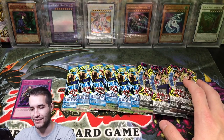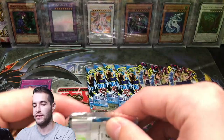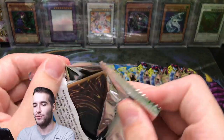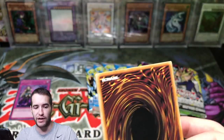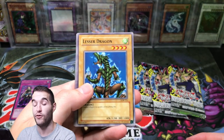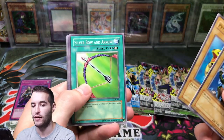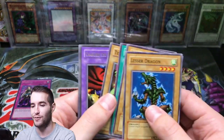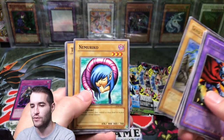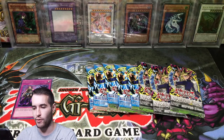Blue Eyes White Dragon and Invasion of Chaos packs — let's start off with the Blue Eyes pack and pull the epic Blue Eyes White Dragon. I have not pulled a Blue Eyes on camera ever, I don't think, from LOB. I've pulled one once out of a reprint pack, but not on camera. Terra the Terrible, Charuban the Fire Knight, Sandstone, Nimukuro, Tripwire Beast, and Basic Insects. Nothing in that one.